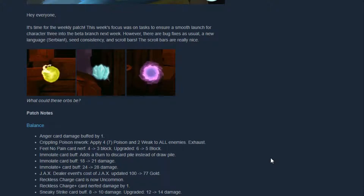Emulate card buff: it adds a burn cast to the discard pile instead of the draw pile now — that's more understandable. Emulate card is doing 21 damage instead of 18, so that's a buff of three damage to all enemies. Emulate+ is a plus four damage buff — that's pretty huge, seven damage up when you upgrade it.